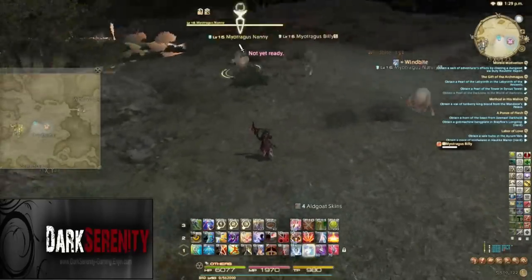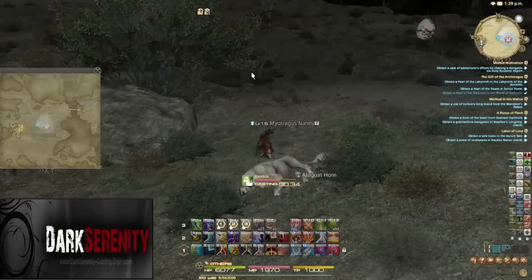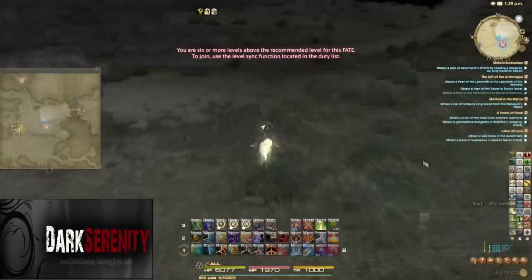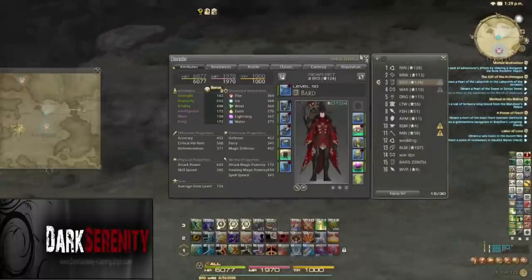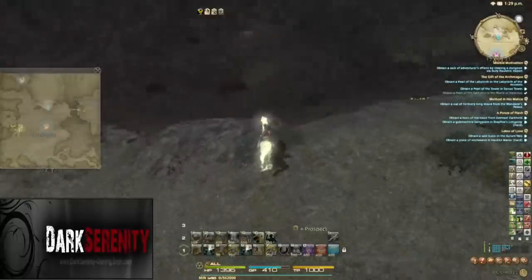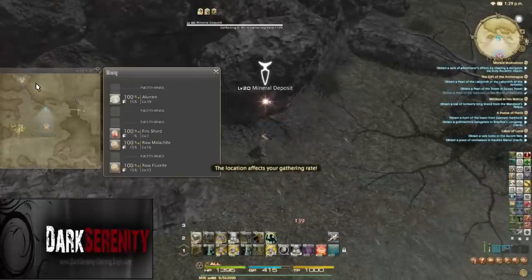Once you're comfortable with your stock, mount up and travel to the mining area — it's quite far. Switch to Miner because the item we need is a level 19 resource found just here. The item is Alumen. Alumen sells pretty well on its own, and there are four nodes located at coordinates 17,20.